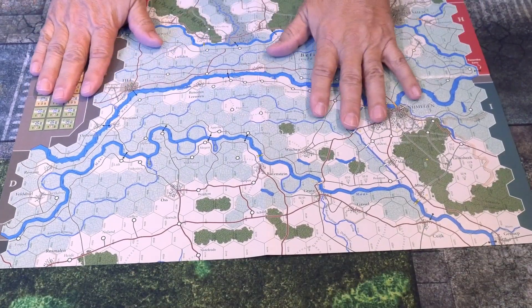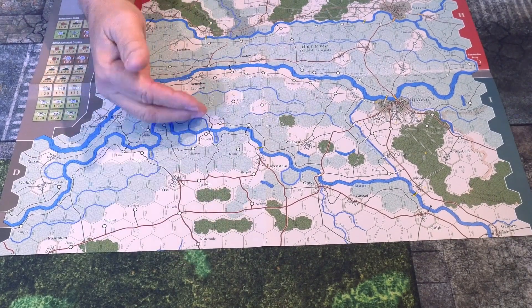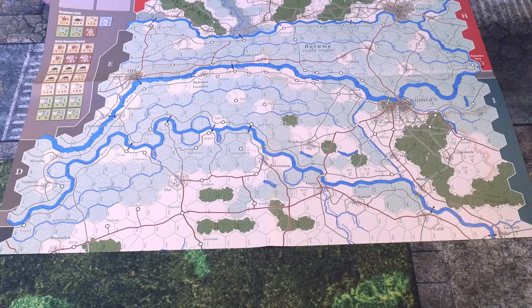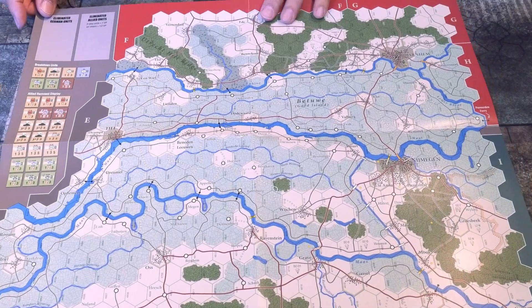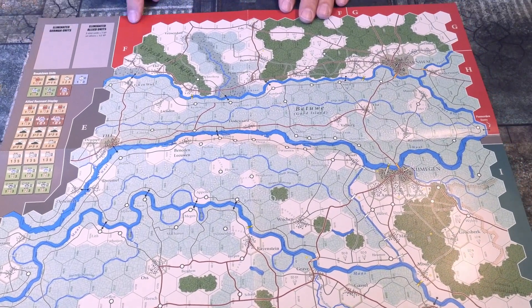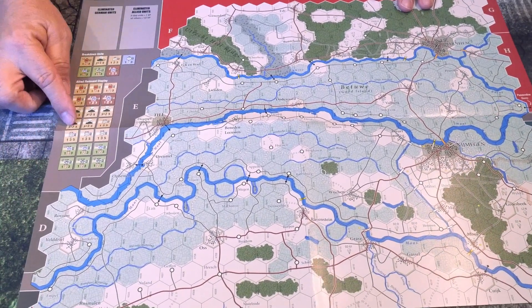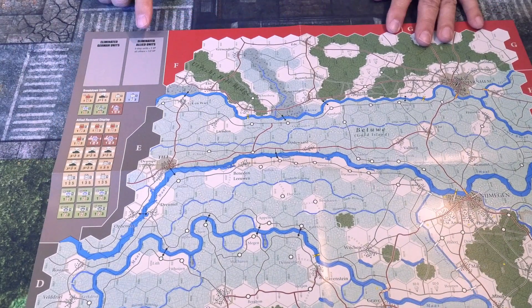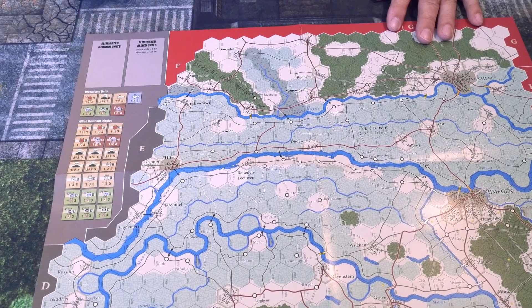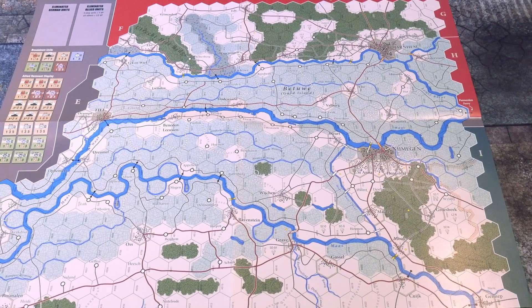Here's the smaller map, which attaches to the top of the larger map to give you a good-size battlefield with lots of rivers to cross in the northern area of Holland. This looks like exit or entry areas divided up here. There's an Allied remnant display showing a lot of three-step Allied breakdown units, plus eliminated Allied units and eliminated German units — the eliminated areas aren't too large, so hopefully that means something. That's your second, smaller map for Holland 44.